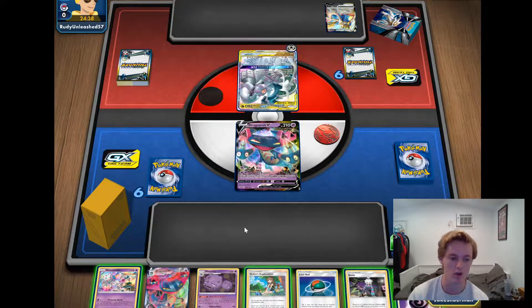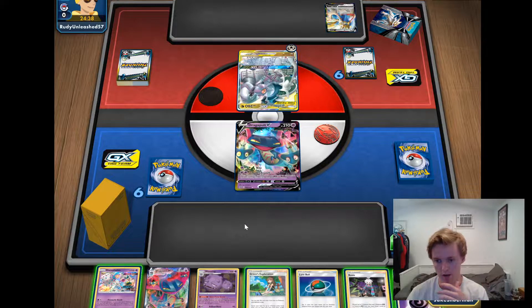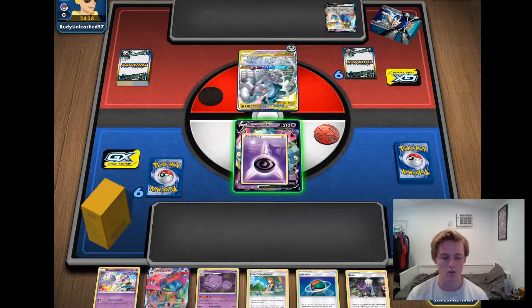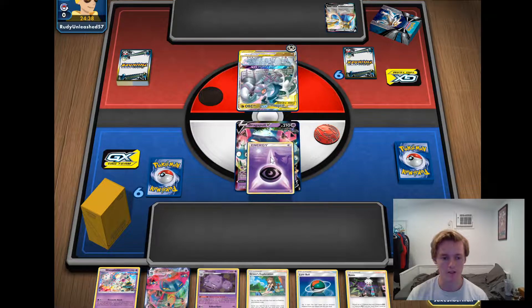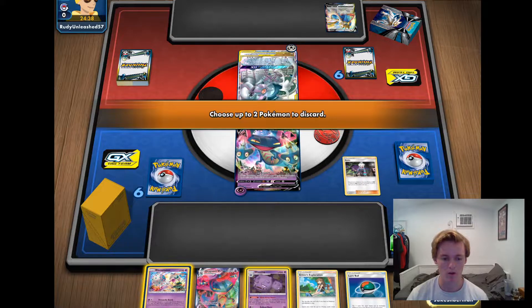We're just gonna see him attach and then Intrepid here. I kind of just want to Roxie's here and start putting damage across the board. Roxie's puts one damage counter everywhere and you draw six cards. Greens in here doesn't feel amazing — I don't really know what I'd go for. Stamp is just like a win-now card. We're just looking for another basic here.